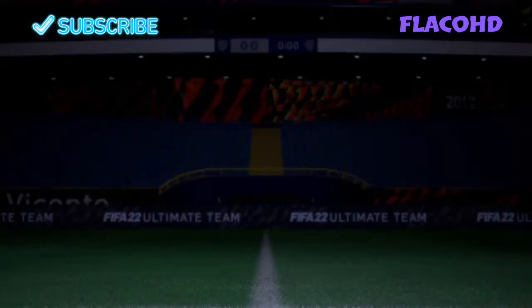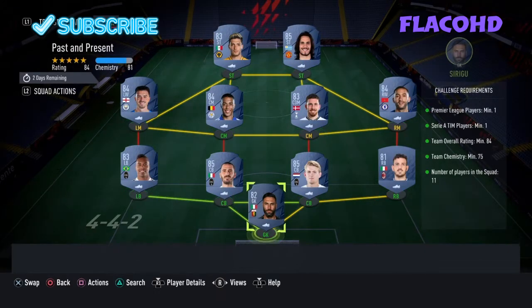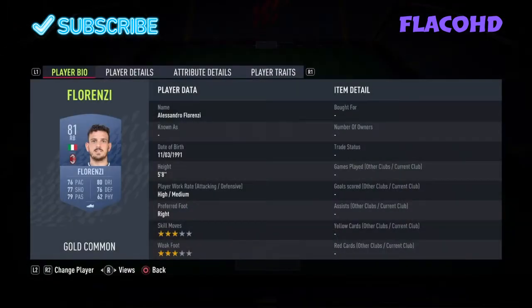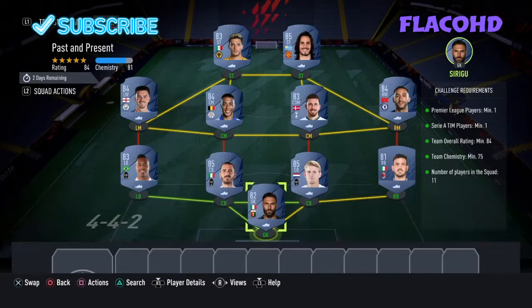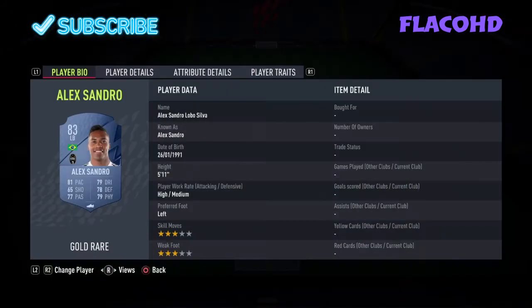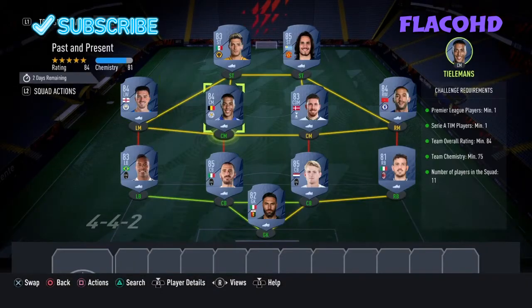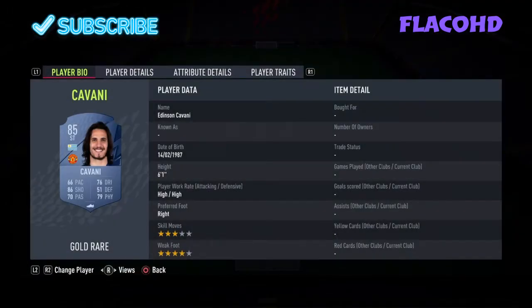Moving on to the next team, it's an 84 rated team — one Premier League player, one Serie A player, 75 chemistry. In goal we do have Sirigu. Right back is Florenzi. Right centre back is De Ligt. Left centre back is Bonucci. Left back we do have Alexandro. Left mid is Jack Grealish. Left centre mid is Tielemans. Right centre mid is Hoiberg. Our right mid is Ziyech. Our striker is Cavani. And then to end it off, our left striker is Jimenez.